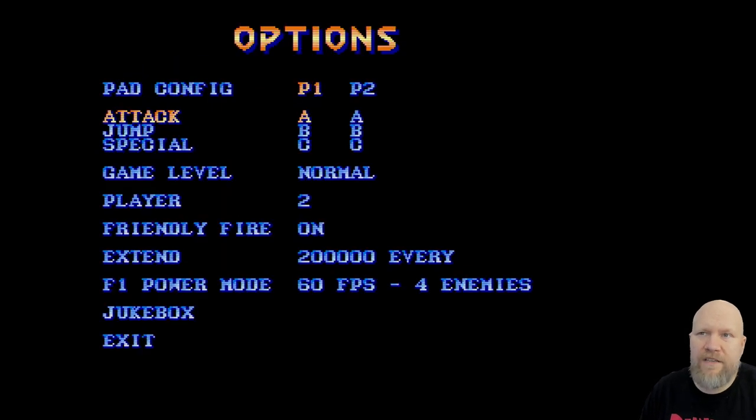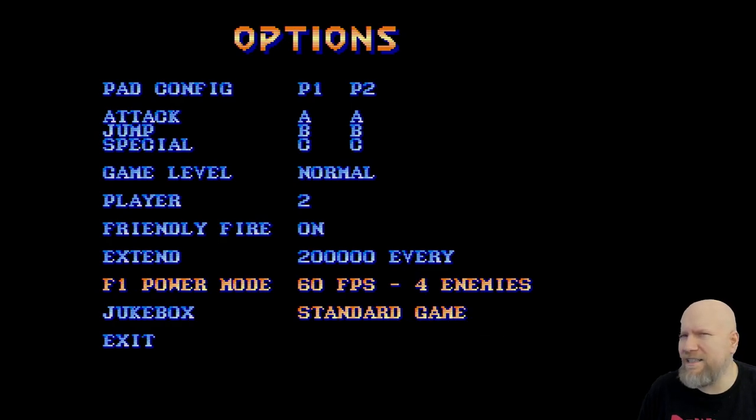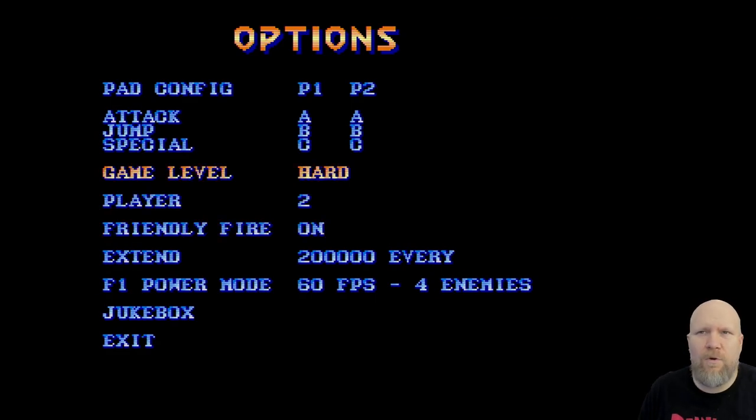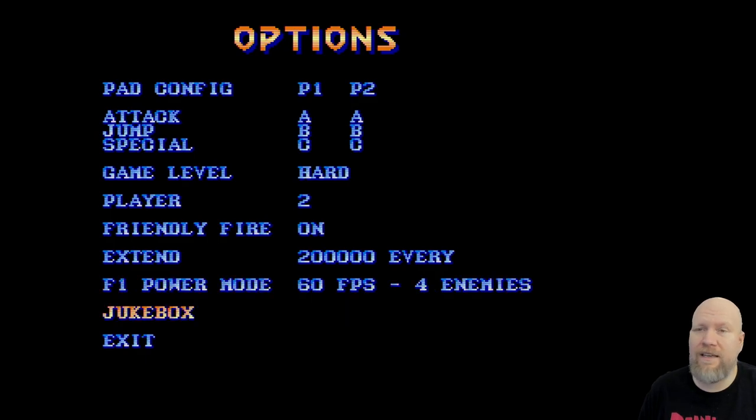I'm diving into the options menu here to point out F1 Power Mode, which lets you change the frame rate to increase the number of enemies on screen. I haven't noticed in the demo that this actually does anything — I've played through it a number of times and I always see about the same number of enemies. It seems to vary more based on game difficulty level. However, their intention is to let you cut the frame rate to put more enemies on screen, and when fully implemented that's going to be an awesome option, since Final Fight doesn't really need 60 frames per second.